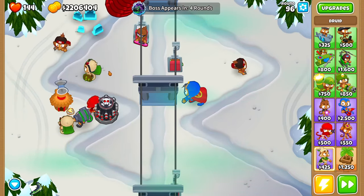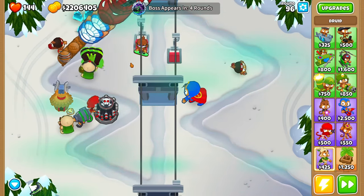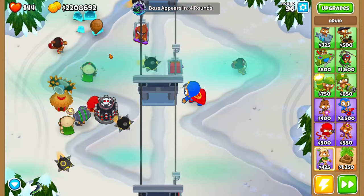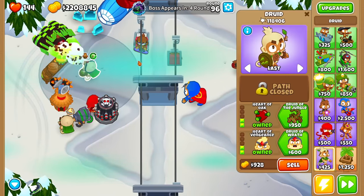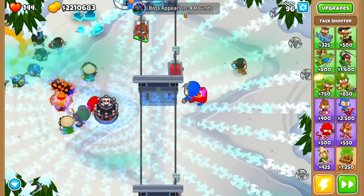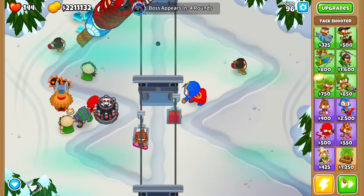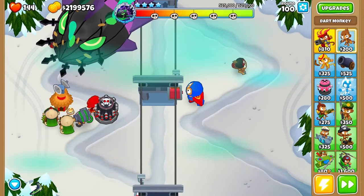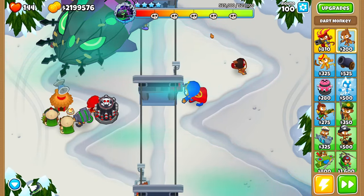The Lich Balloon is coming in four rounds. Look at this Druid - this is the luckiest Druid I have ever gotten. In fact, this must be the luckiest run I have ever gotten because it is shooting multiple fifth tier MAB missiles at the same time. How is anything going to get past this defense? It's coming in four rounds and it's going to have a ton of health, but it doesn't even matter - our defense is just way too good at this point. We got some fortified DDTs. 525,000 health - oh my God, and this is the fourth tier.